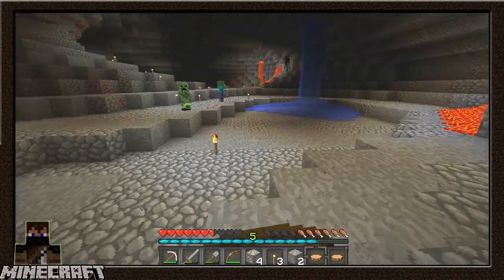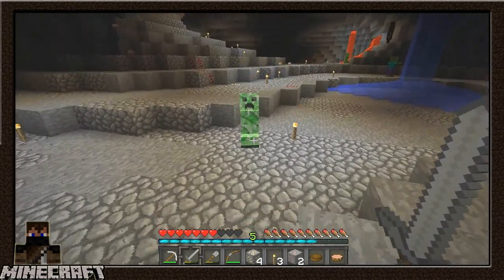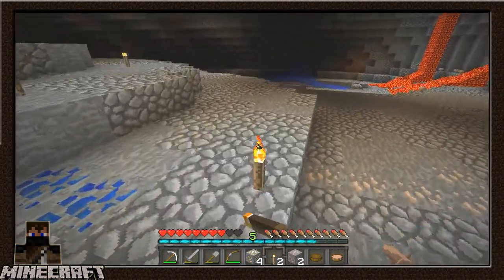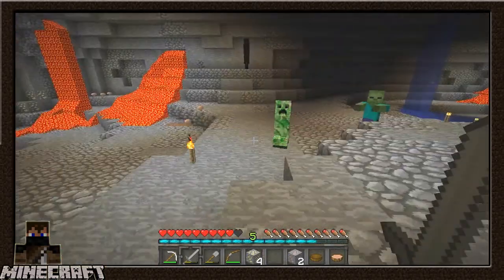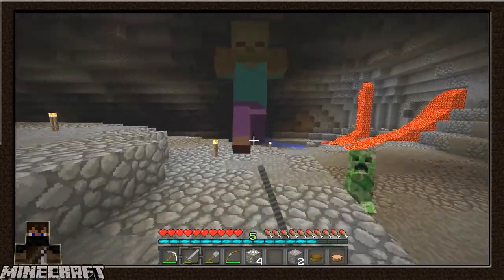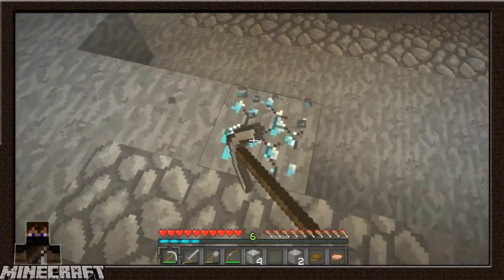Alright, let's run over here and eat. Come on creeper, come at me - whoa! You are a cranky one. Let's light this place up some more. I'm fine with that enderman being there as long as he doesn't come at me. I did see a spider over there - I kind of want to kill him for the string. Can't resist - gimme!